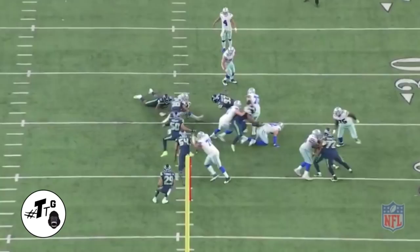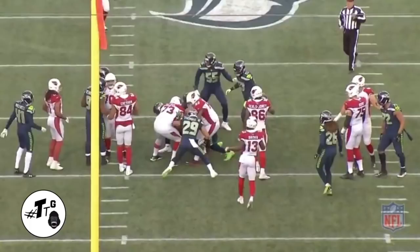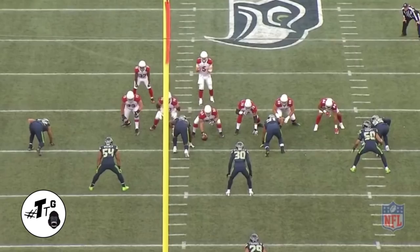In 21 personnel, Reed creates separation with the two-hand extension so he can two-gap it, then shuffles and throws the blocker off at the last minute to make the play. In 11 personnel, he baits the blocker with two simple steps as if he's bull rushing, then does a simple swim move over him to get the quarterback hurry for the incompletion.